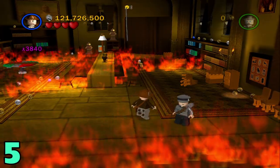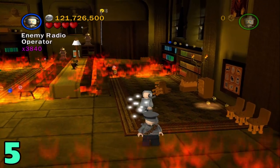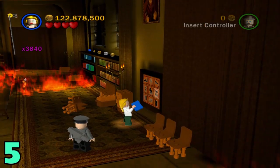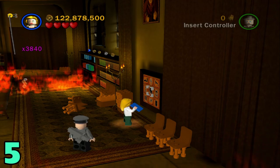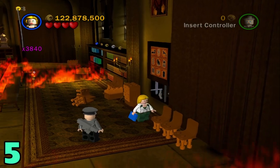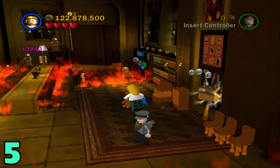Artifact number five will be once you're in the fire room. Switch to a character with a book, then come over to this right wall and solve this little puzzle. Once you do that, this should go up and the artifact should appear right there.